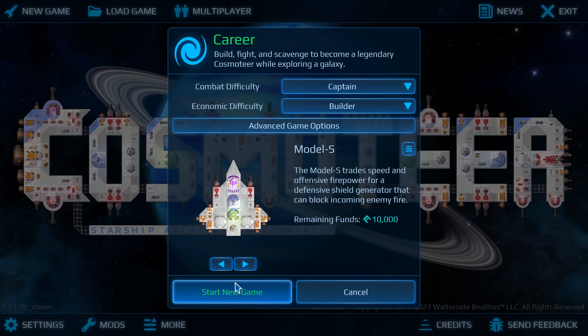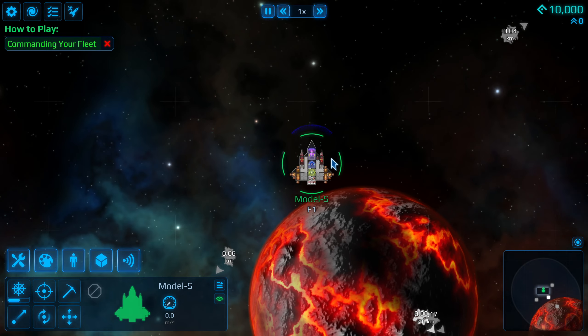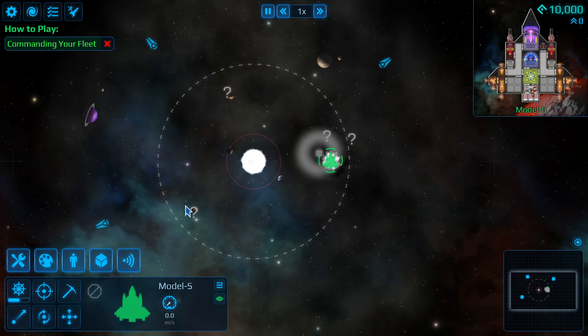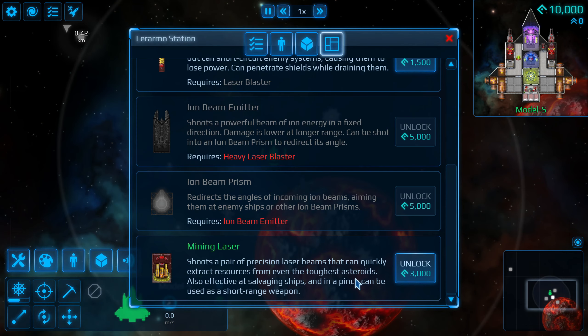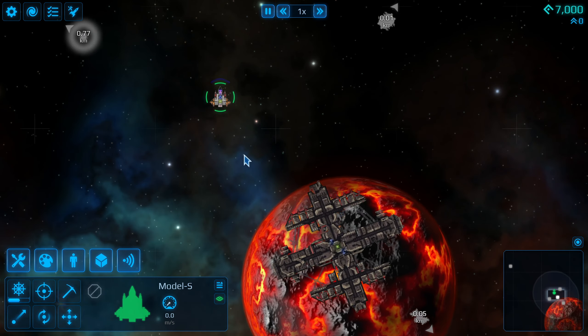I have left the game on standard settings and I have chosen the Model S as a starting ship. Let's see how big of a galaxy we have to explore and survive in. Okay, it seems to be relatively small, but don't be fooled - there is a lot of stuff to do and a lot of chances to get wrecked. Just because I had the chance to play this game for a while, I have managed to check what are the best ways to start your journey.